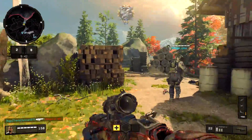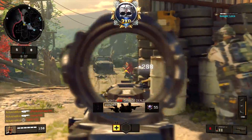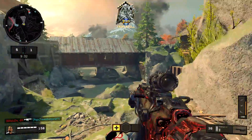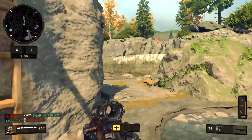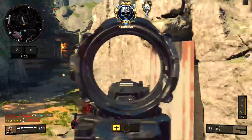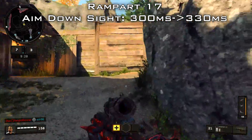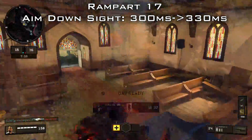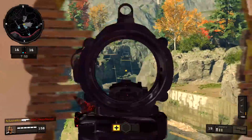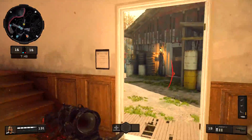First up, let's start with the Rampart. The first thing they did was nerf the aim down sight time by a pretty noticeable amount. Pre-patch, the Rampart had an aim down sight time of 300 milliseconds, standard for assault rifles — though unlike other ARs, there's no option to use quick draw on the Rampart. After this patch, they slowed it down to roughly 330 milliseconds, more in line with LMGs, and still no quick draw option.